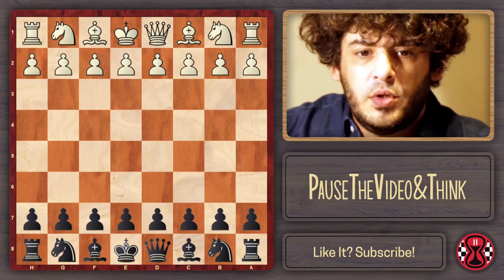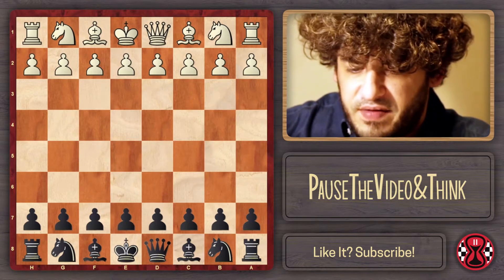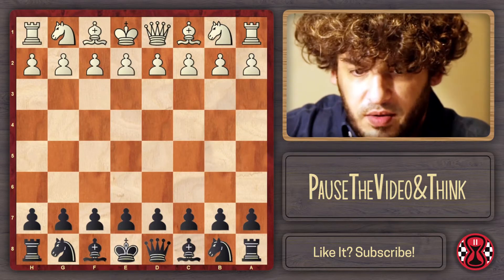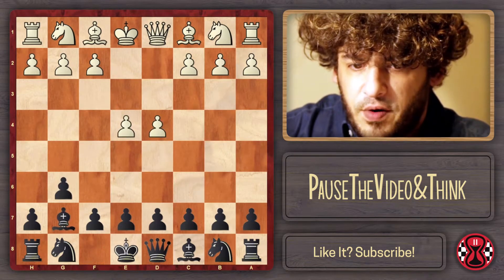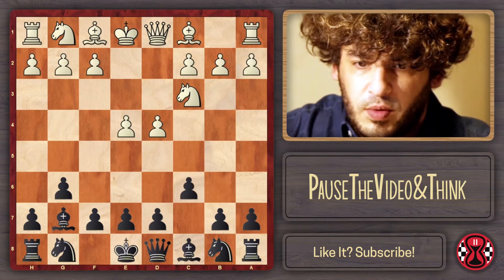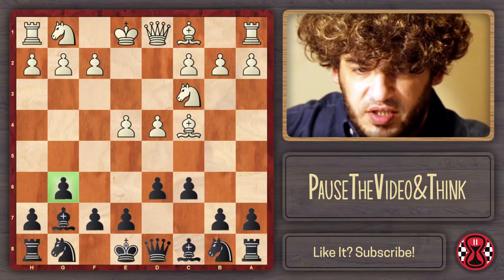Hello everybody in the chess world. Today we're going to see the Modern Defense — specifically a line that I want to show you which has a lot of names. I normally like to call it Shirov's Modern Defense. This will begin with e4, g6, d4, bishop g7, knight c3, c6, and one of the main lines is bishop c4 and d6.